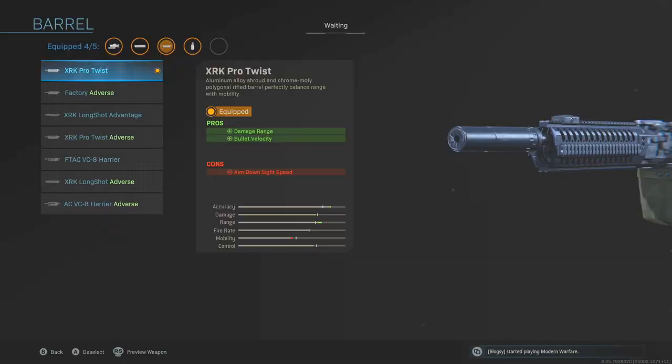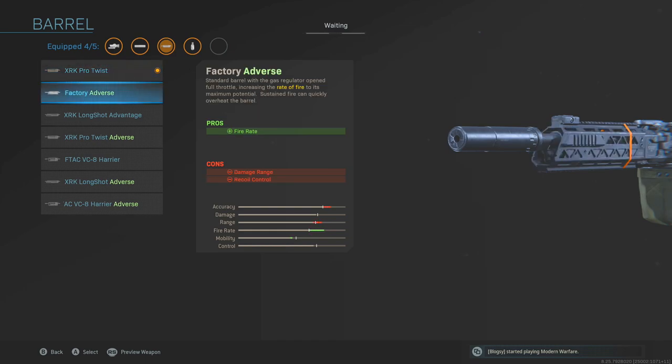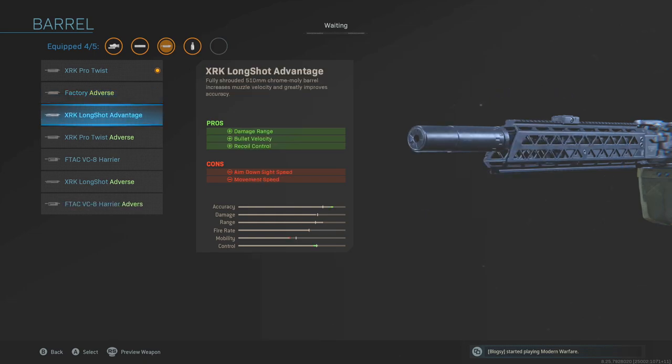First, you've got the XRK Pro Twist, which gives more damage range and bullet velocity but less aim down sight speed. Next is the Factory Adverse — increased fire rate at the cost of damage range and recoil control. Third is the XRK Longshot Advantage, which gives damage range, bullet velocity, and recoil control. This one will definitely be used in Warzone — it's the first barrel that comes to mind.